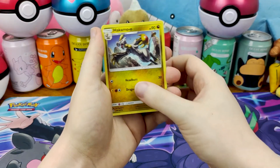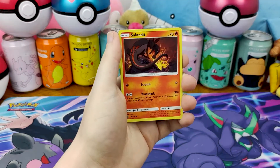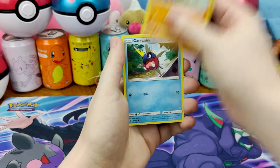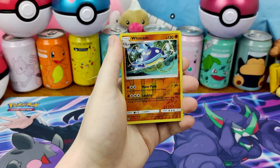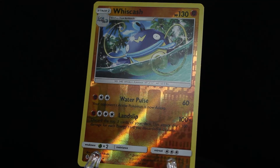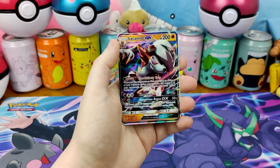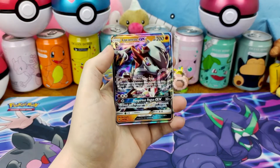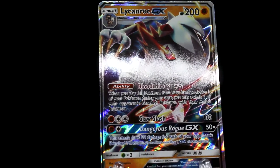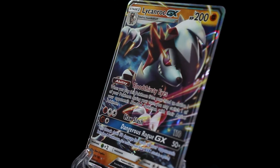Metang, Hakamo-o, Whimsicott, Murkrow, Salandit, Clefairy, Barboach, Carvanha, Reverse Wishiwashi. And on the end — woo! Lycanroc GX! We got three hits from our Great Ball.